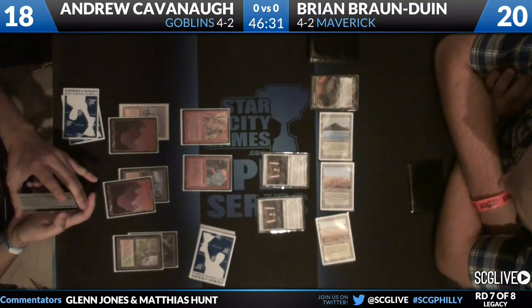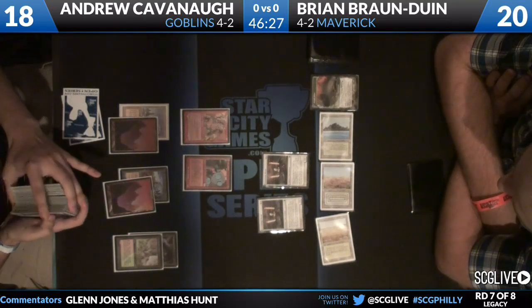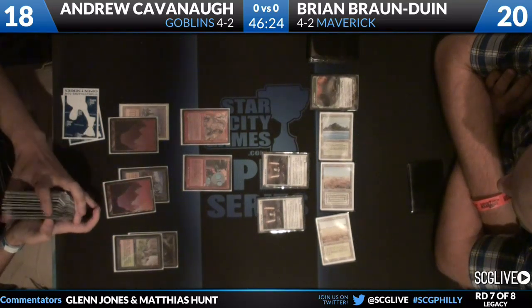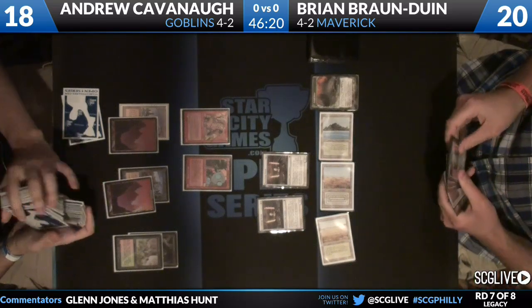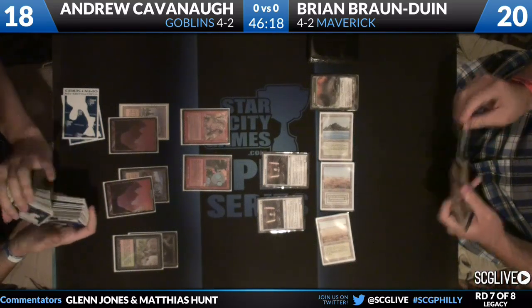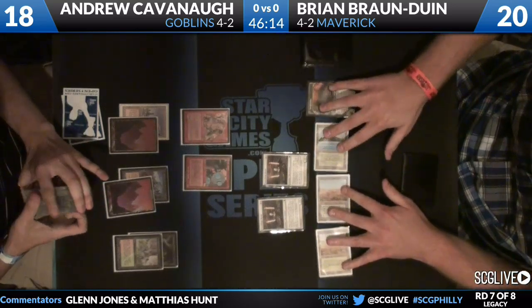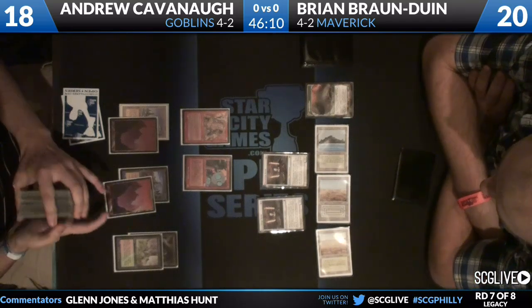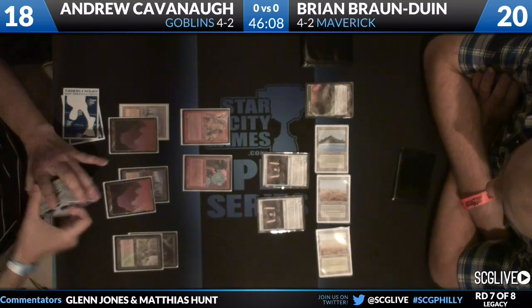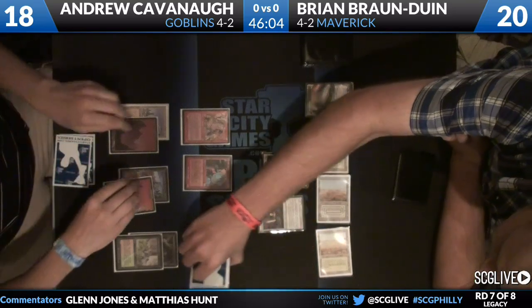The Dryad Arbor has always been valuable in Knight of the Reliquary decks — it's the ability to search out a blocker. In this particular situation it's a little awkward because Andrew has access to Wasteland, but Wasteland could kill any of BBD's lands. The Dryad Arbor is actually probably the third most appealing target on the board, with the white lands drawing much more of Andrew's fire. Andrew did start on a five-card hand here to Brian's seven, so he's down a full three cards.